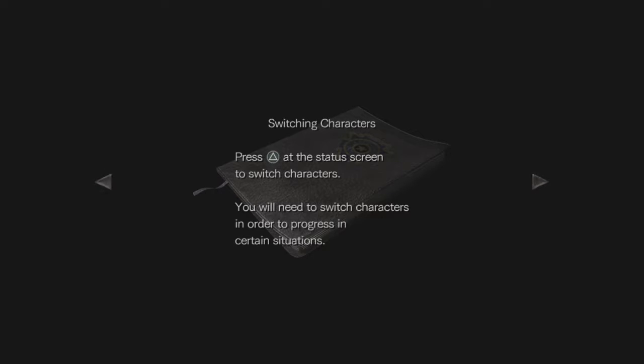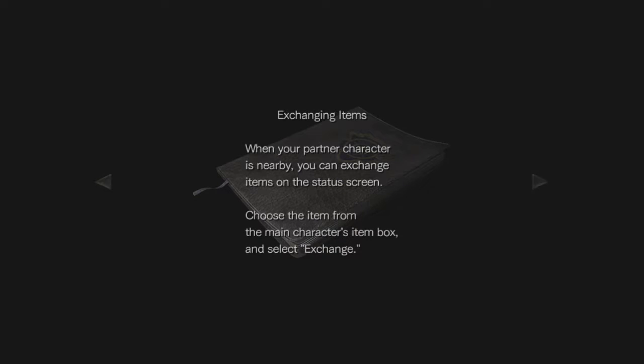Press triangle at the status screen to switch characters. You will need to switch characters in order to progress in certain situations. When your partner character is nearby, you can exchange items on the status screen.